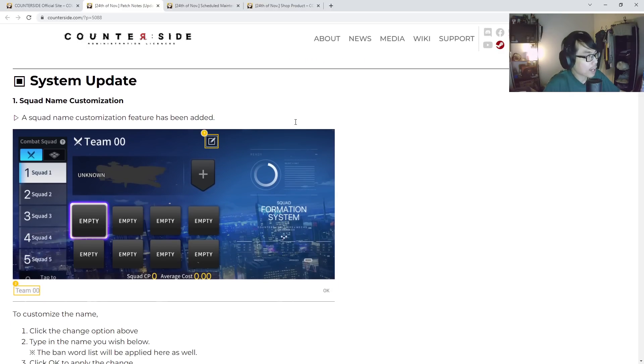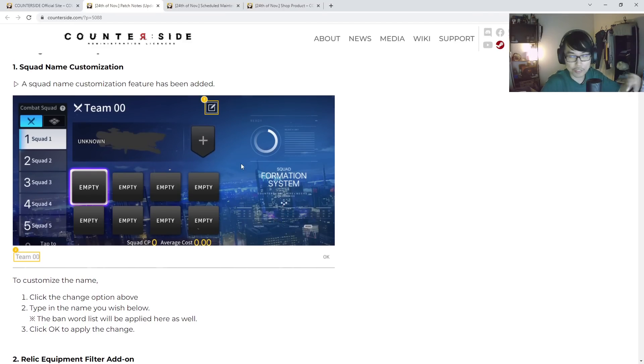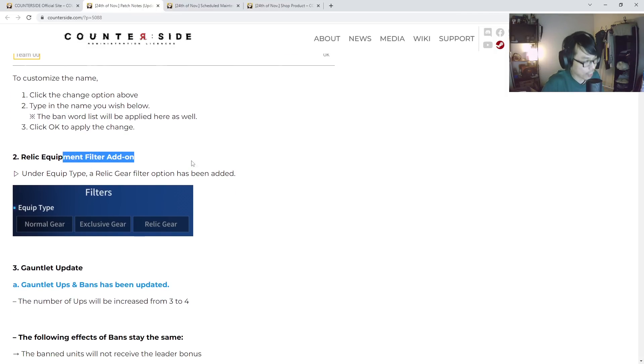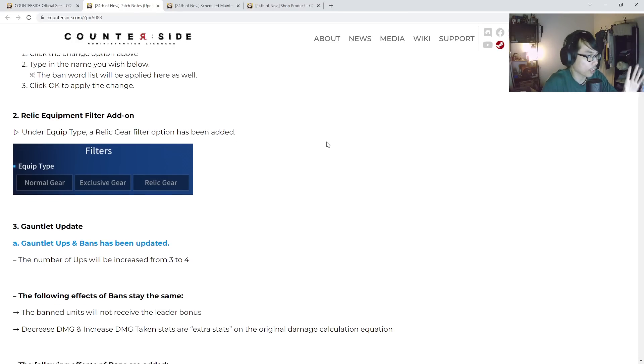Number one is squad name customization. Now you can change the name however you please, which I think is a good plus — team dive, team this, team that. Always a good thing. Also, relic equipment filter is being added. Previously we didn't have this, but now we're gonna have normal gear, exclusive gear, and relic gear as a different category altogether.